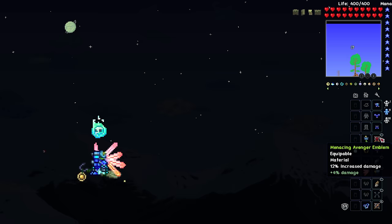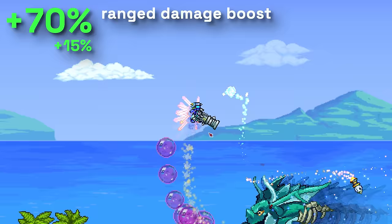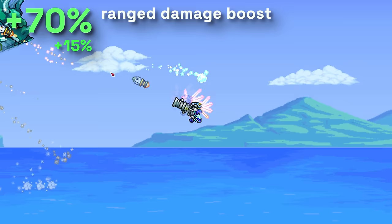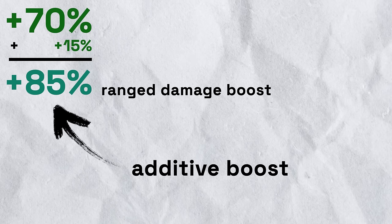First, the good bit. Unlike most stat buffs and armor accessories, the Shrewmite Headpiece's bonuses are multiplicative, not additive, meaning they're a lot more potent. But what does that mean? Let's say you have a ranged damage boost of plus 70%, and you're about to equip an accessory that boosts ranged damage by 15%, say the Ranger Emblem. This is an additive boost, which is what most boosts in Terraria are.